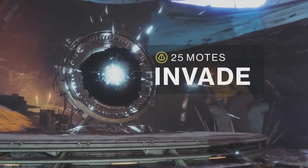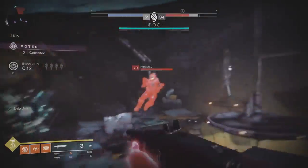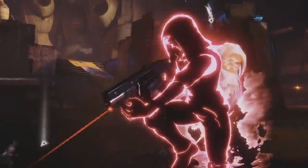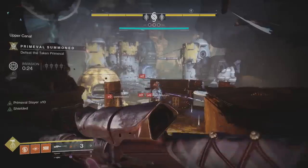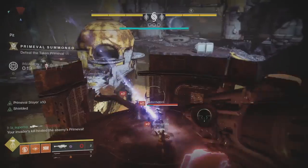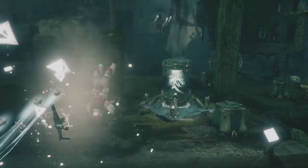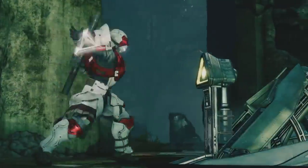In every 25 motes your team racks up, you don't send the beast — you are the beast. Buffed and unleashed on the enemy team with one goal: disruption. Pick your targets wisely, because when a guardian dies, their motes die with them.